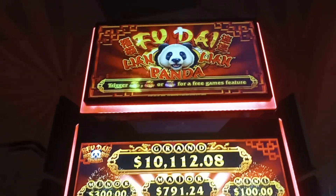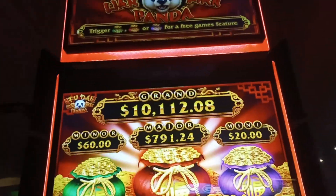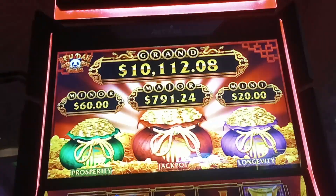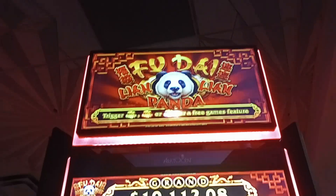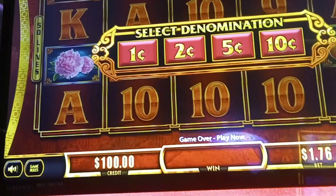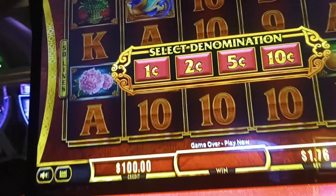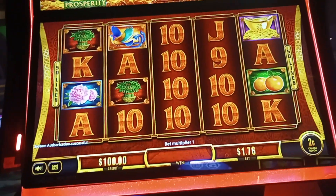Hello everybody, Lone Wolf Rick here, and it's time once again for another $100 slot session challenge. I have a $100 bill right there and we're going to put it in this game. You put $100 in, we play a session, hopefully we can turn it into a little bit of a profit. We're going to do a two-cent denomination today and we'll do $1.76 a spin to see if we can turn that into a little bit of a gain.